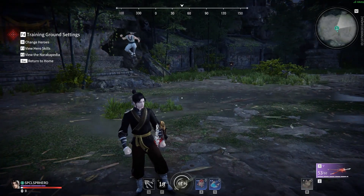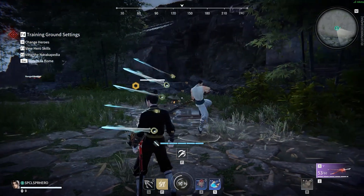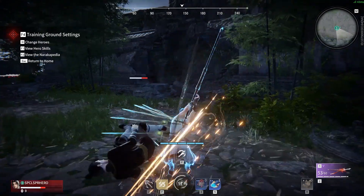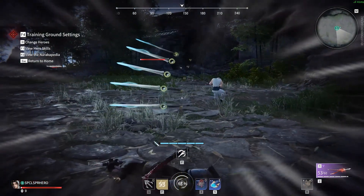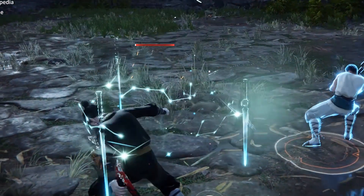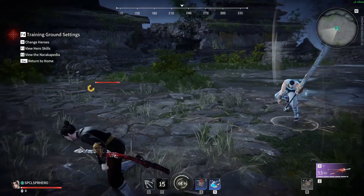One thing to keep in mind with all of these skills is that he does have something called Astro Aegis, which basically will consume all Spirit Blades to hold off damage towards health. Basically meaning armor will not be affected by this — it's only health. So if you don't have armor and you get hit and you have all Spirit Blades available, you'll take less damage, which could save your life.